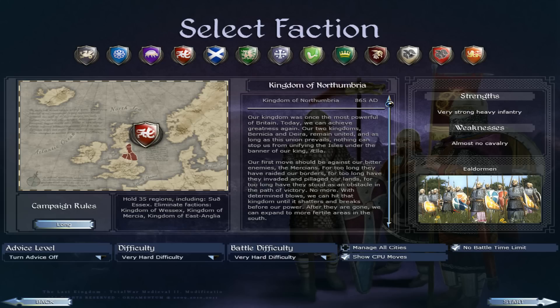Then we've got the Kingdom of Northumbria here in the northeast, bordering on Scotland. They've got very strong heavy infantry and almost no cavalry — same as all the other English factions here. So pretty much identical to Mercia and Wessex in terms of strengths and weaknesses. All the English factions share that same profile of powerful infantry but almost no cavalry, which makes them pretty tough to break but limited in mobility.